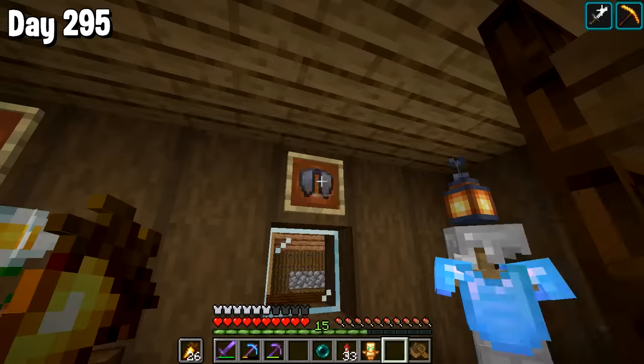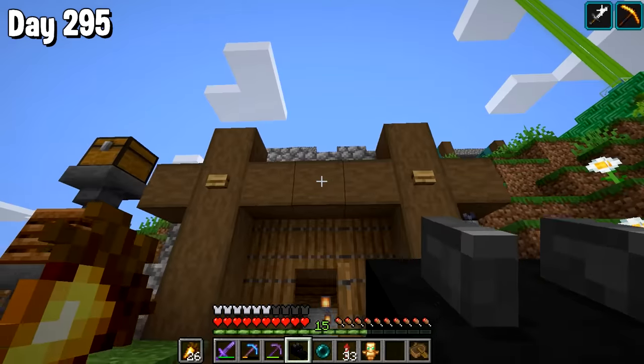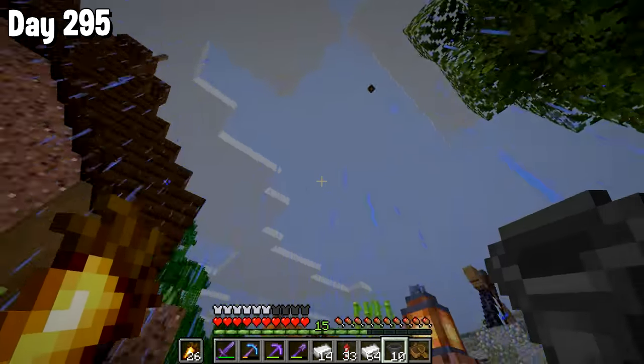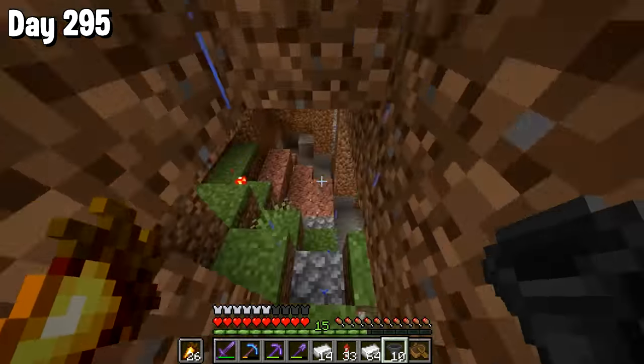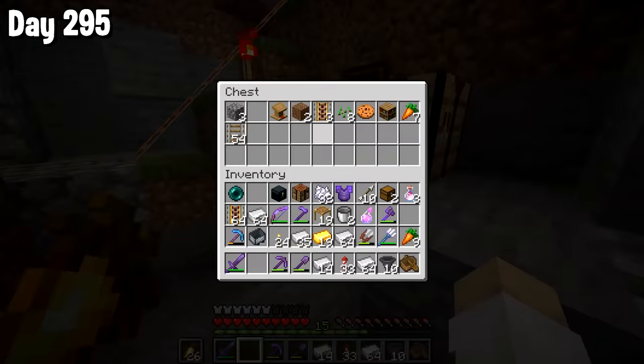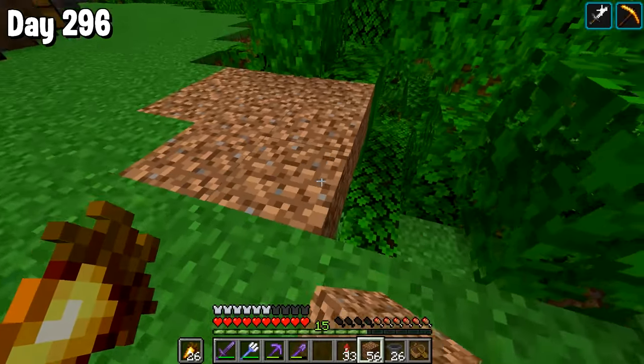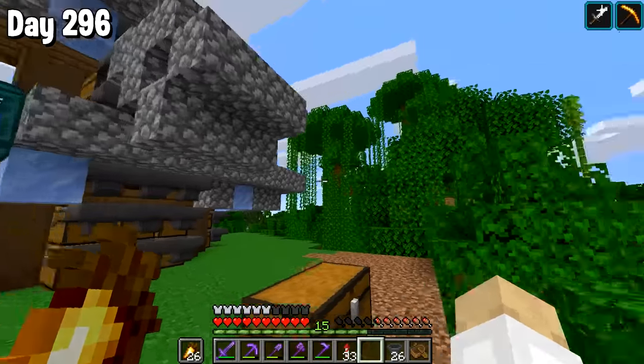We put our spare elytra in its slot and added our ender dragon head on here. Then we got some rails and furnaces — whatever could this be? Well you probably figured it out by now: we're making a super smelter. It's about time — I kept having to use those old furnaces. And this one, when surrounded by a building, is going to be glorious.